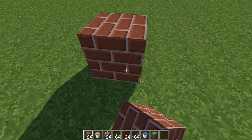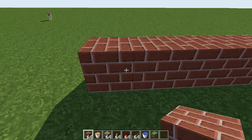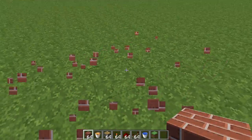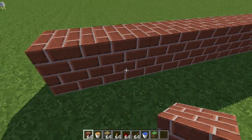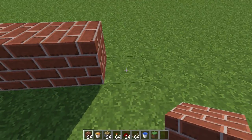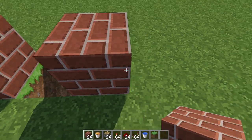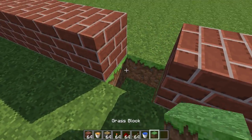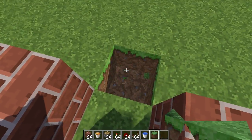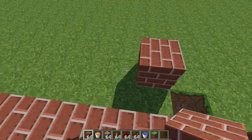What you have to do first is place a platform seven blocks wide — one, two, three, four, five, six, seven. Leave one, dig one beneath that, and make that again seven blocks wide. Then break this one right over here and do the same on the other side.